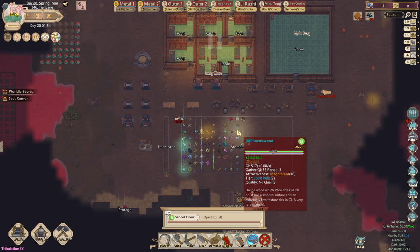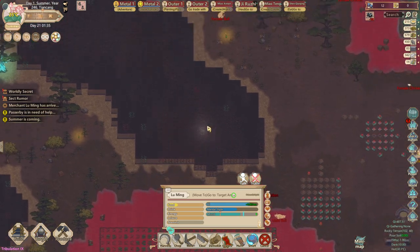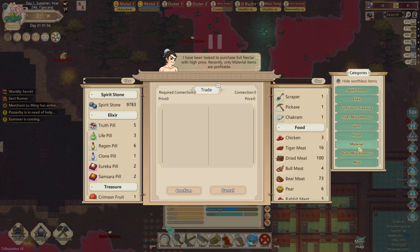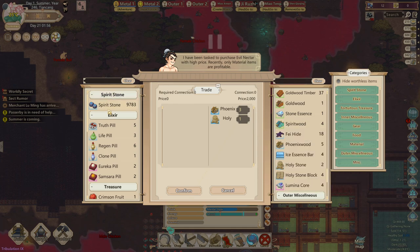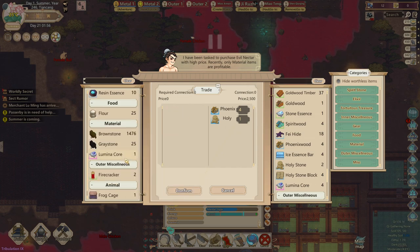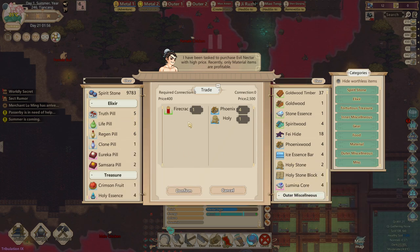The merchant is accepting material items — perfect, exactly what I have. I can trade them holy stone, phoenix wood, whatever. I can also craft a mini universe gate with the materials I have. I'll sell for 2000 and buy whatever looks useful. Obviously you want to get the firecracker but that's besides the point and not part of this tutorial.